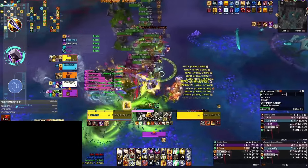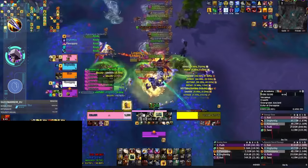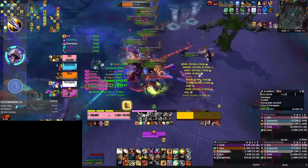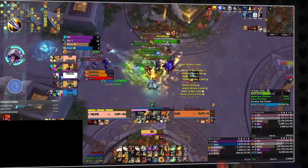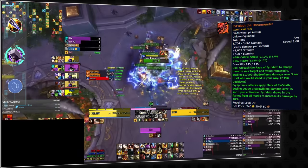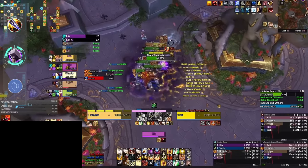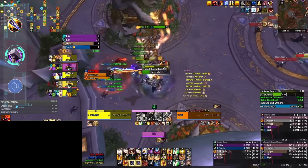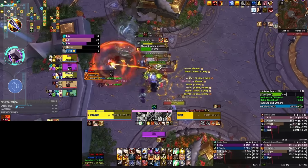It looks weird to see Retribution anywhere other than number one on the damage meter. Ret is typically held back by needing to play either an AoE build or a single target build, but by porting out of the instance and changing talents, Ret can have their cake and eat it too. You should know that Ret is reliant on the Fire Act legendary to be viable — specs are balanced with these legendaries in mind, and our consultants wouldn't bring a Ret Paladin without the legendary weapon. This means Retribution may not be ideal to pick up as a brand new character in Season 4, but we are still awarding it the most likely melee to succeed.